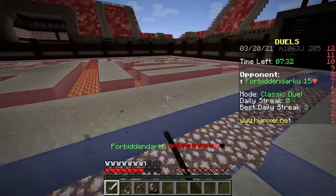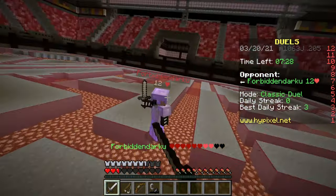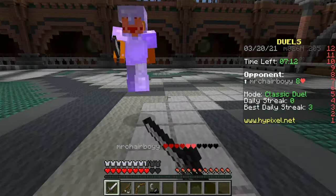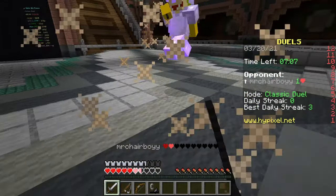The third tip, possibly the most important, is to ensure that you are always W-tapping. And by this, I mean spamming that W key every time you come into contact with another player. This will ensure 100% success for you, 100% of the time.